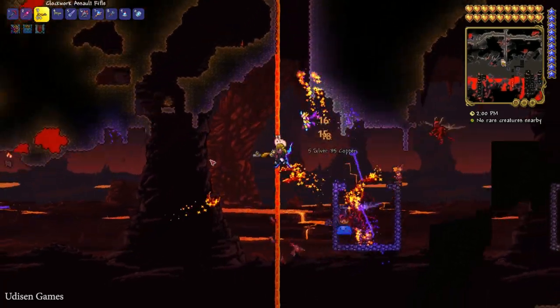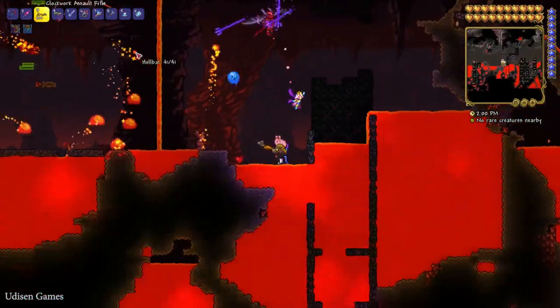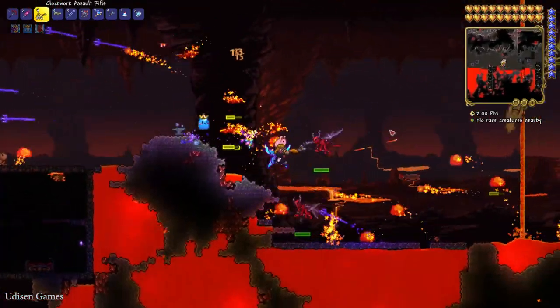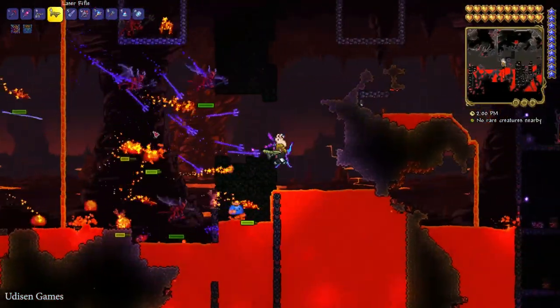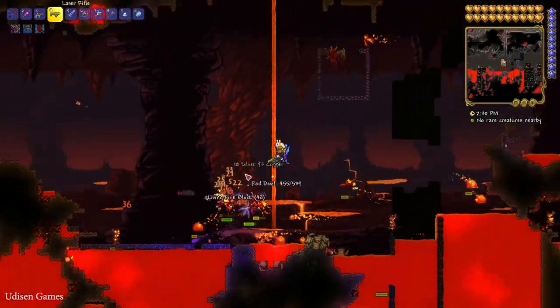Time to test. Clockwork Rifle — very cheap weapon, as you can see. Laser Rifle — much more powerful, but still weak.